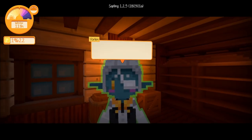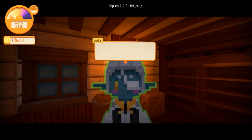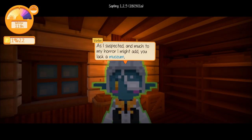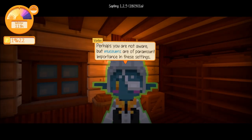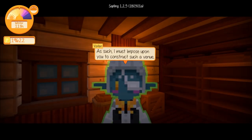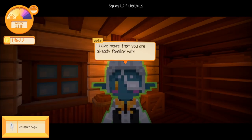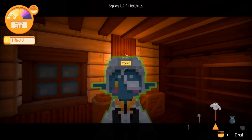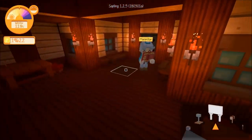Vorlin says: 'What a fine day to be humanoid again — I cannot believe how comfortable the tavern floor was last night. To business — I took the liberty of examining your village this morning and, much to my horror, you lack a museum. Museums are of paramount importance — where else will you store and display all the valuables you uncover? I must impose upon you to construct such a venue.' We got a museum sign!